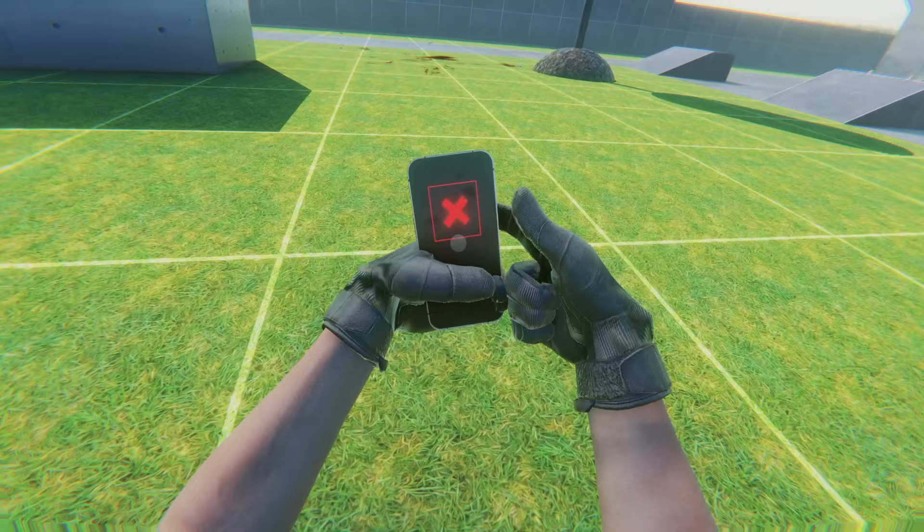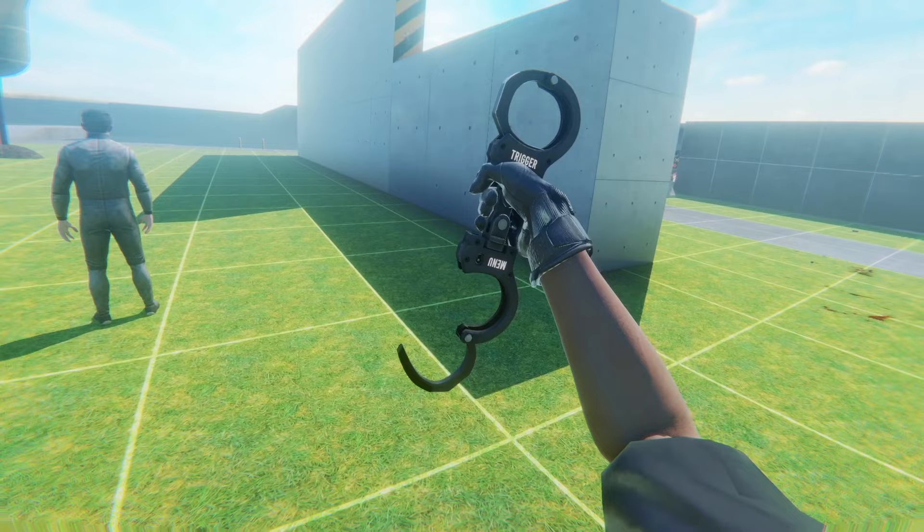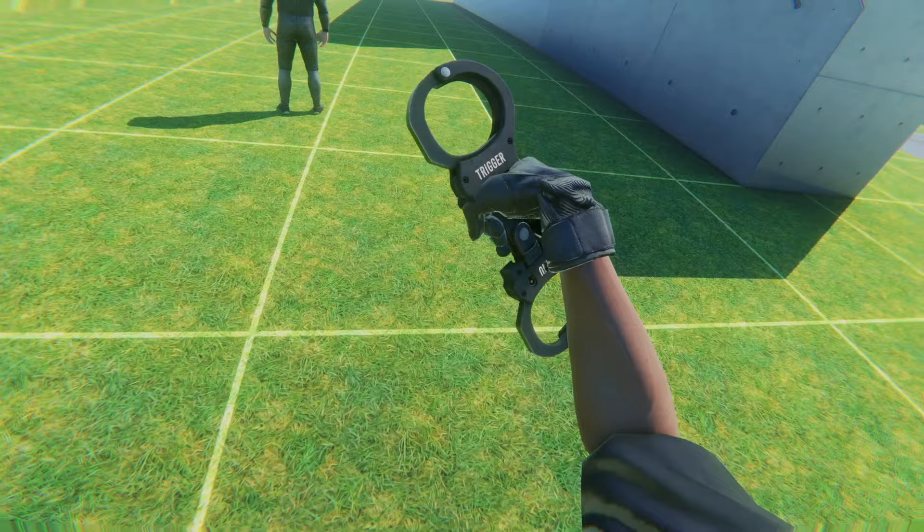There's also this phone here that when you press the trigger it turns into this — stealth on. You can hear the stealth music playing. Now I really want to try these handcuffs. The bottom one's the menu one, top one is the trigger. How do you un-handcuff it?